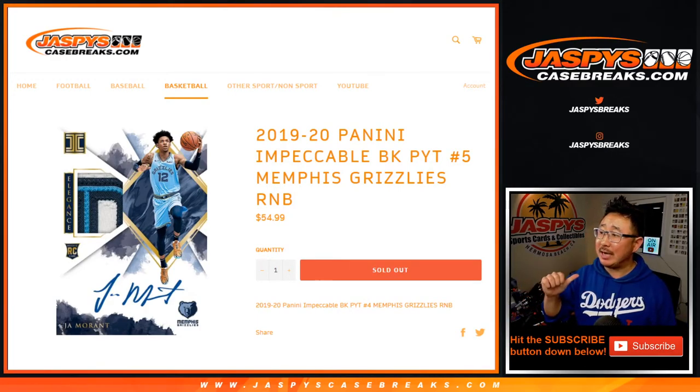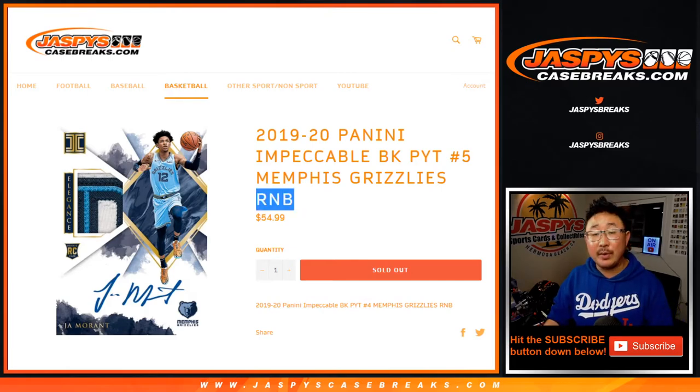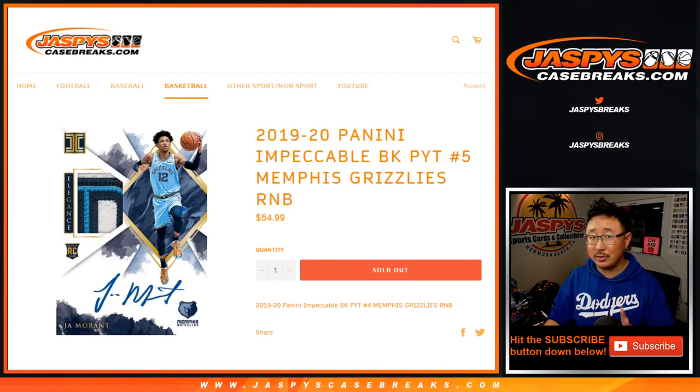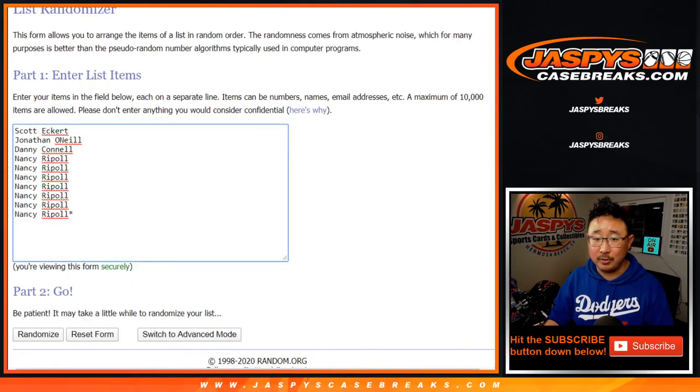Hi everyone, Joe for jazbeescasebreaks.com coming at you with the Grizzlies randomizer, a random number block randomizer for Pick Your Team 5. We are two number blocks away from filling this case right here. Only four spots left in each of them actually as of this recording, so get into it.